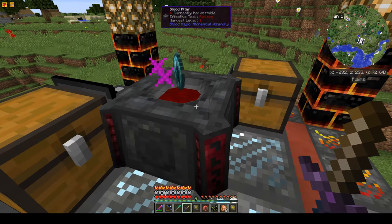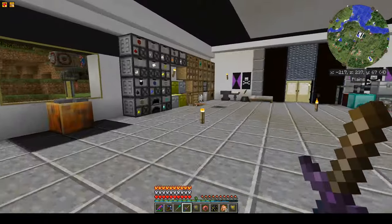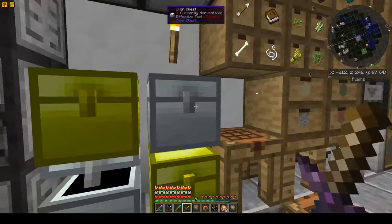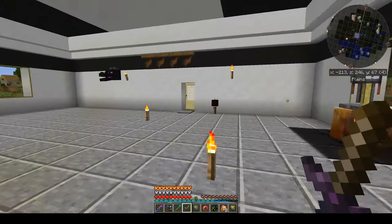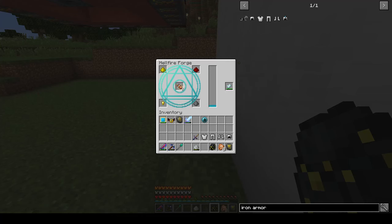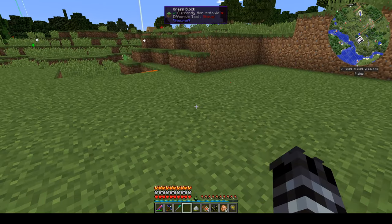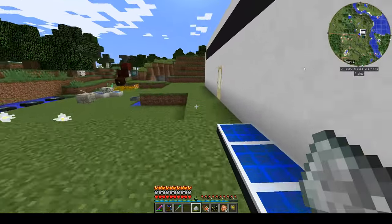I'll leave that in there for now. Once we get to tier four we're going to create a ritual that auto-fills the altar. A little spoiler: I've been collecting witches every time I see one — I've got three witches. That's a teaser for what we're doing next. Finishing up the binding reagent — we get four of these, and I've made some iron armor.